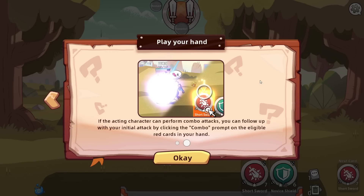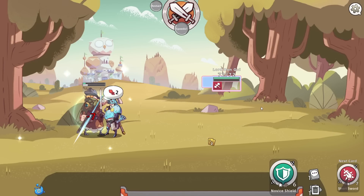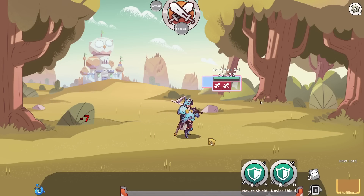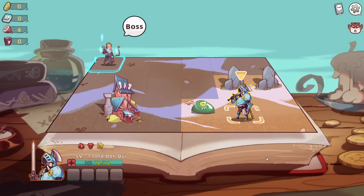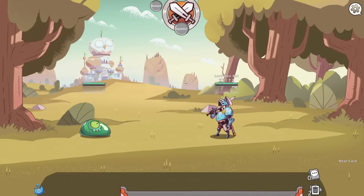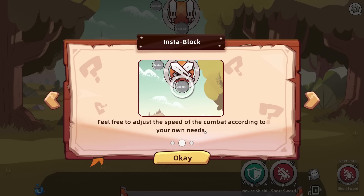If the acting character can perform a combo attack, you can follow up by using your initial attack by clicking Combo Prompt on the eligible red cards in your hand. So we have armor. We just click this here. I'm assuming it's going to get more complex than just hit the attack button very, very soon. We'll see. Instablock.